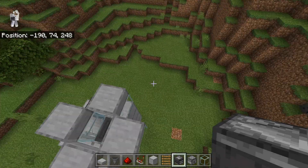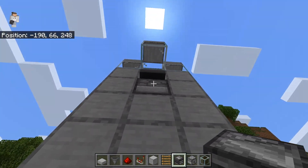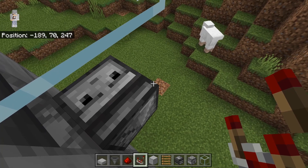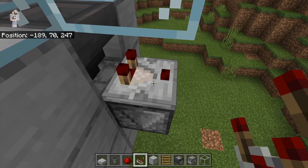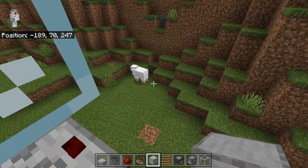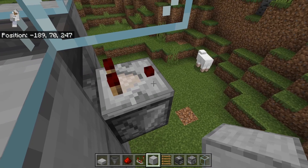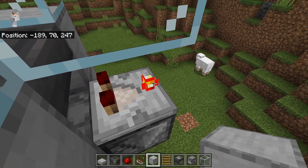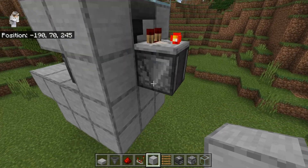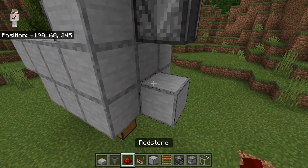The next step is to come back here, crouch down, and place an observer — make sure the eye is facing downwards. Then place a redstone comparator over here. Make sure that when you place it, these two prongs are facing towards the hopper, and this part is facing outwards. Now click it once so that this light comes on. Then place a solid block over here and a piece of redstone. It's really important that you do all this redstone correctly.